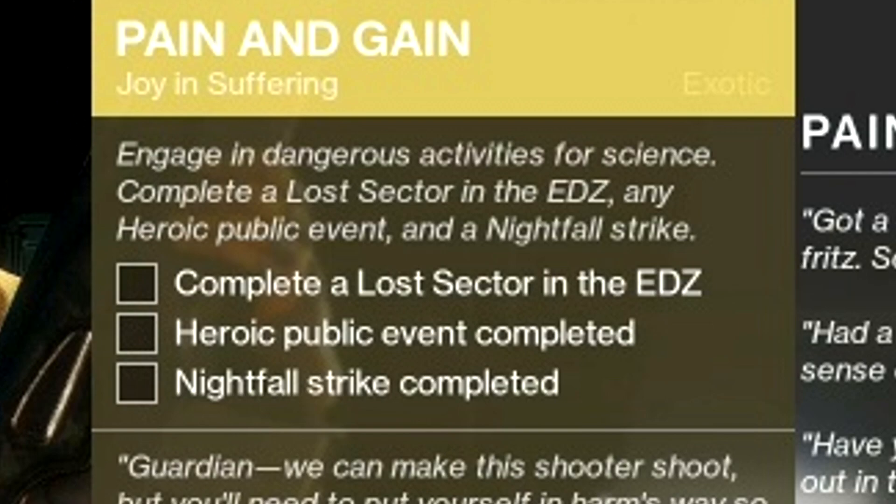All you gotta do for this quest is complete a Lost Sector on the EDZ. You also have to complete a Nightfall Strike, which isn't that hard because everybody in Shadowkeep has been scaled up to 750. The lowest Nightfall Strike is actually 750 which is Adept, which is really not that hard. You can find a team through matchmaking or with your friends and bang that out real quick. Then you have to get a heroic public event, which most of you guys know how to do. There are some pretty easy ones on the EDZ.